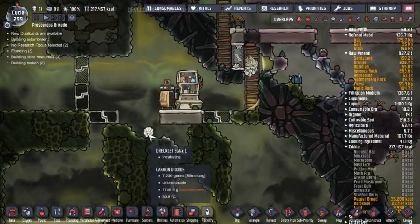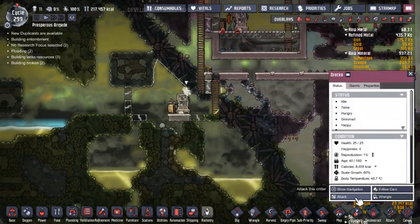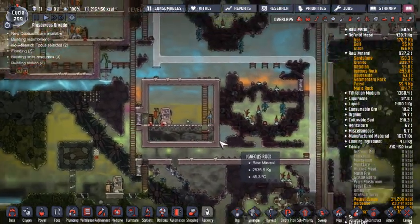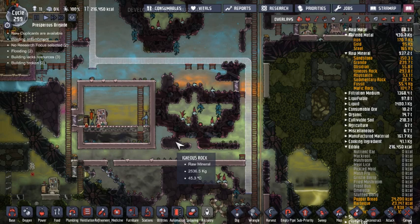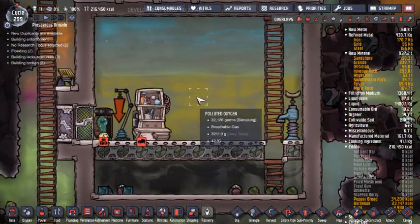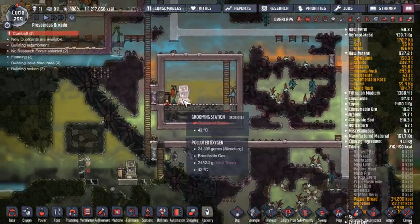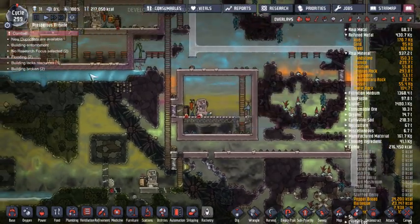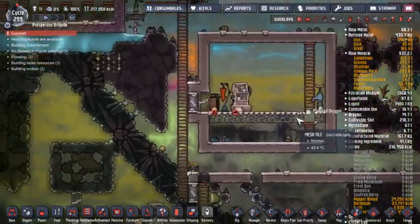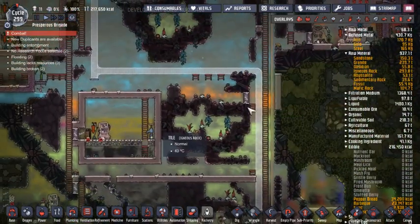Oh, just another chocolate egg — couldn't kill him. We'll get food. This morb is definitely producing quite a bit of polluted oxygen, so hopefully it won't be too bad — like it won't take too much to eat what he produces.